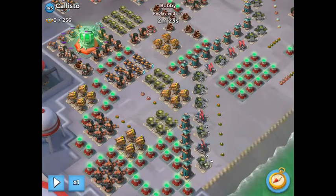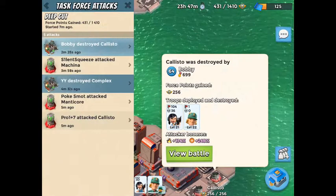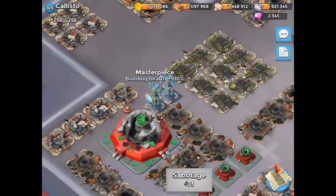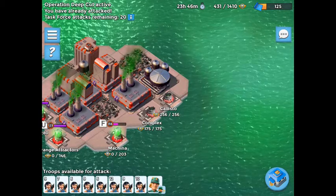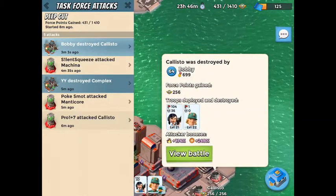Now let's go back in and talk about the strategy. Let's check out the health on the empty base. So this had about 2.1, 2.2 million — this is a 2.2 million Callisto. So actually, the guy did pretty good. He took about 70% of it off; I have 30% left to go. So I only have to do about 500 or 600K worth of damage to finish it. And I chose to do it just so I could finally make a Callisto video to show the wrap.